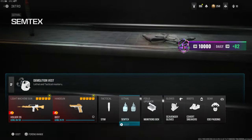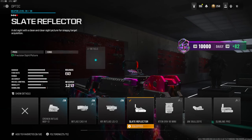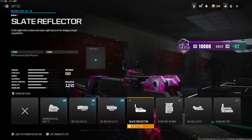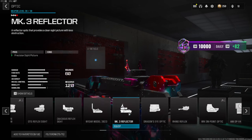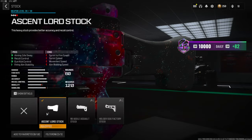Now let's jump straight into the class setup for the Holger 26. Starting off with a more personal preference attachment — the slate reflector for the optic. This just overall gives you a little blue dot. This one and the MK3 reflector are my two favorite optics, those are the ones I highly recommend using. Next we're going to be going with the ascent lord stock, which gives us aiming out of sway, recoil control, gun kick control, and firing aim stability.